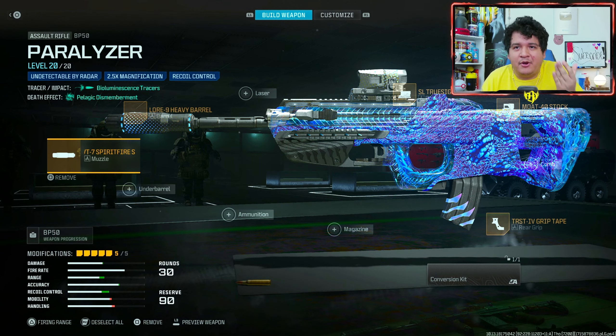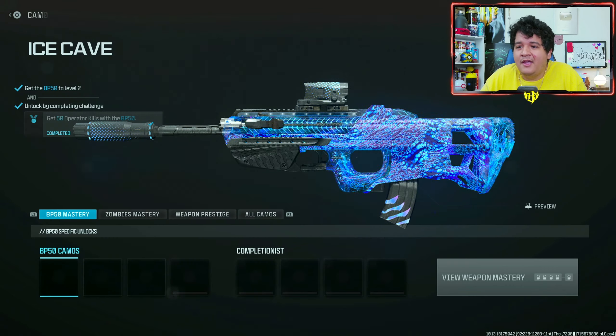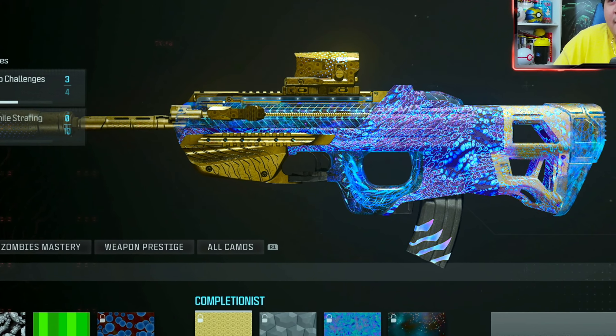Here we have the Paralyzer BP50 with its attachments. Keep in mind you can change any of the attachments and keep the tracers, but you cannot change the ammunition — if you add a different ammunition you will lose the tracers. I also tested it: if you add the conversion kit you will also lose the tracers, so you can't use this with that overpowered BP50 conversion. It's a very much lost opportunity.